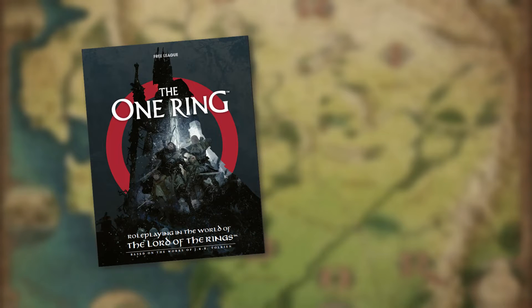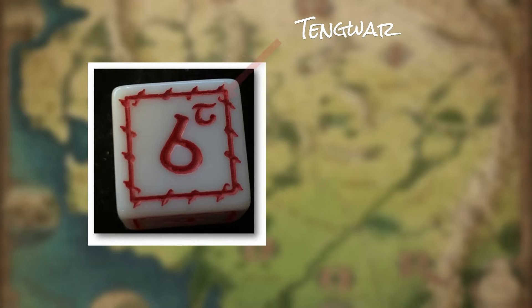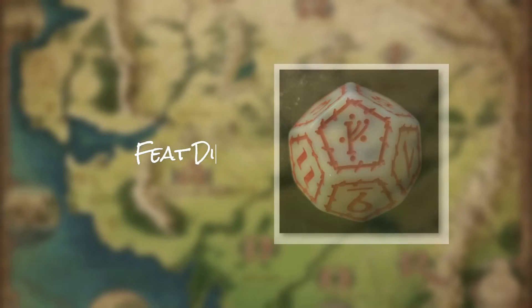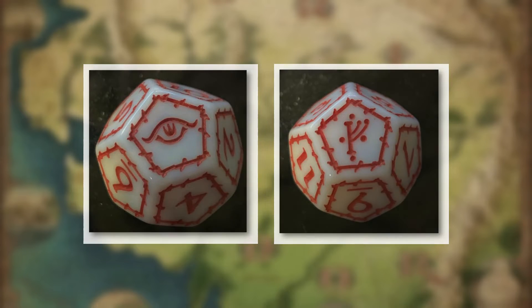In the One Ring RPG, the dice are called as follows: D6s are called Success Dice, numbered 1–6 with a small rune on the 6th side called the Tengwar. D12s are called Feat Dice, numbered 1–10 with a Gandalf rune and an Eye of Sauron finishing off the 12 sides.